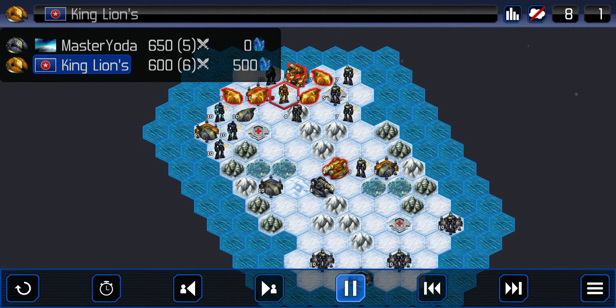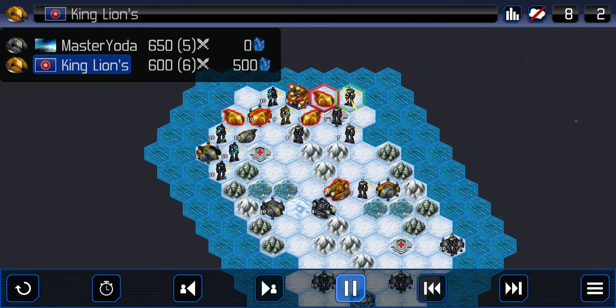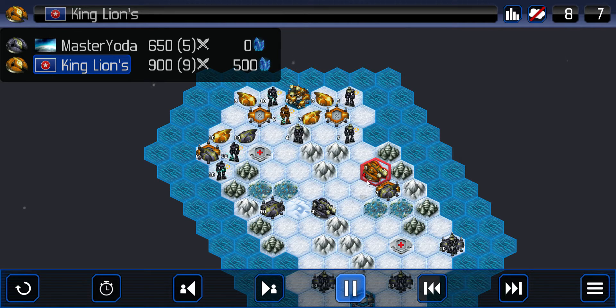Master Yoda has done a great job teleporting and protecting this position. He's clearing out mechas. He stops the base cap — good job. He pushes the speeder up next to it to make sure he can get a hit on whatever comes. He stops that base cap and clears out a mecha. There's no mechas near here, and he's going to attack the speeder on him. Out comes more mechas.